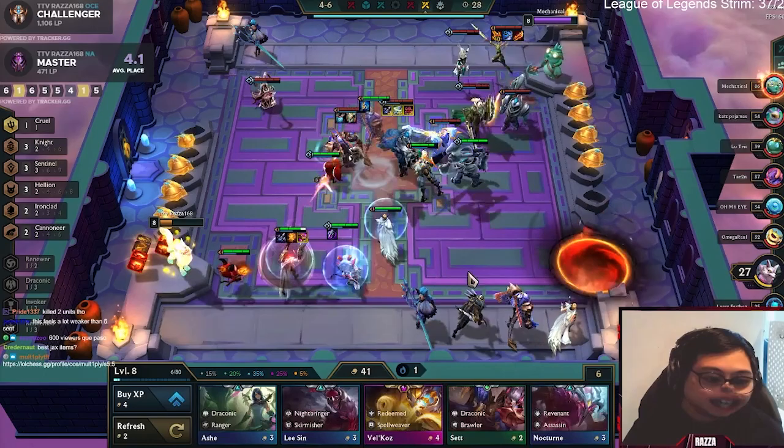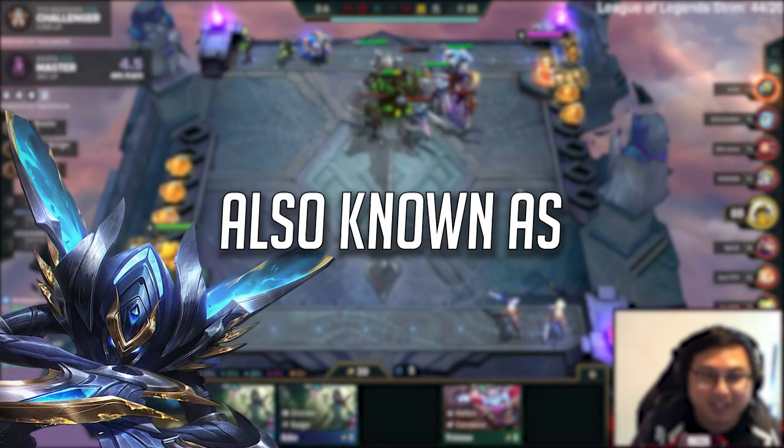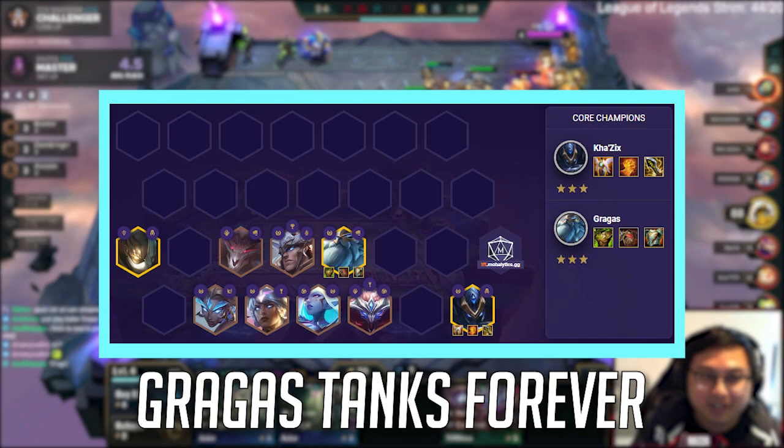I was streaming my NA climb one day when a fellow OC player asked me to play his comp. I took a look and felt that the comp had some potential, so I decided to one trick it and see how it performed. I hard forced 20 games of it and gained 243 LP. Welcome to TFT in 3 minutes — today we'll be covering Kha'Zix carry, also known as Chug Bug.